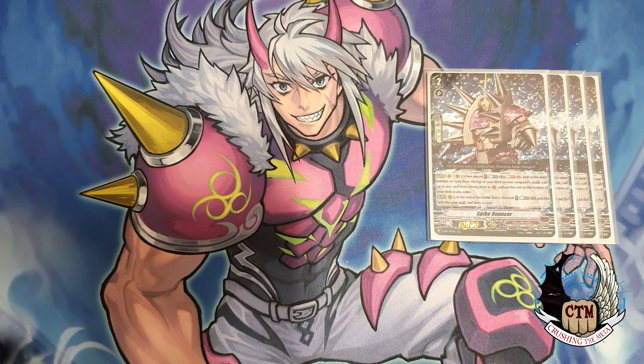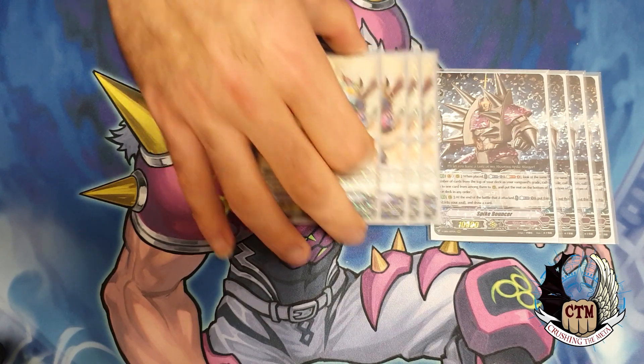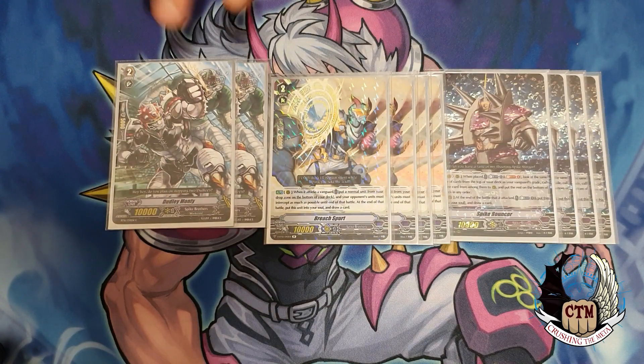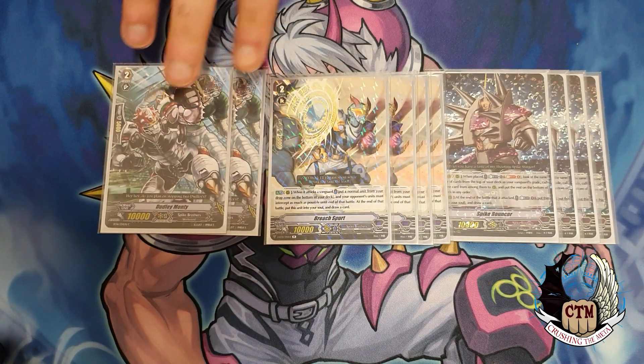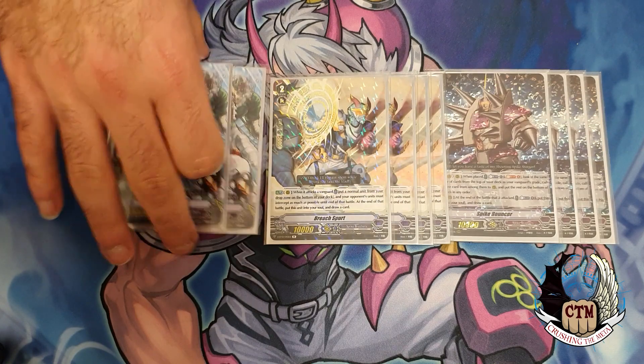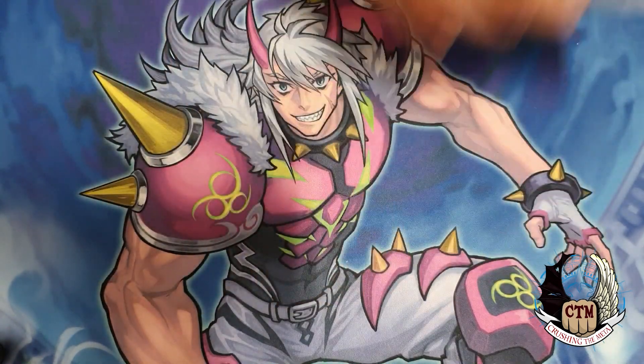For the grade 2 lineup, we have Spike Bouncer — four copies. The same goes for Breach, also four copies. And the two vanillas that are Deadly Mounties, which you can search out with your Jelly Beans. The first search target from Jelly Beans is one of those vanillas.